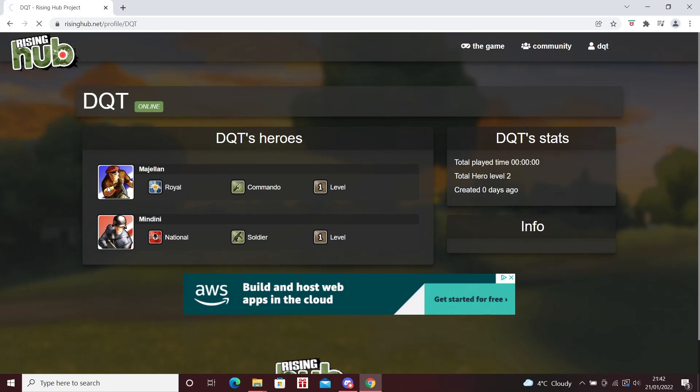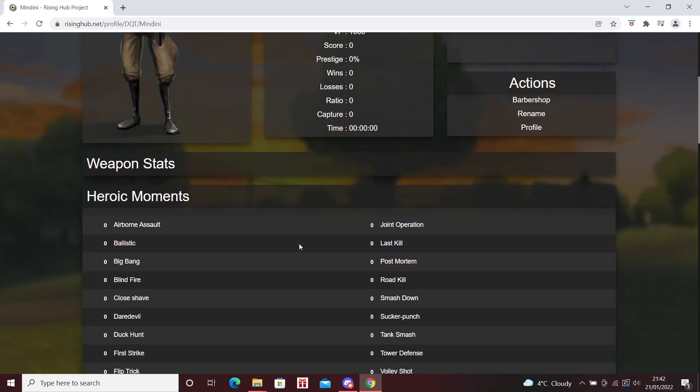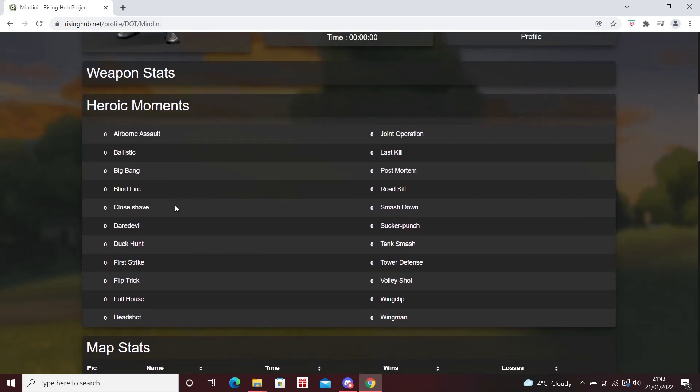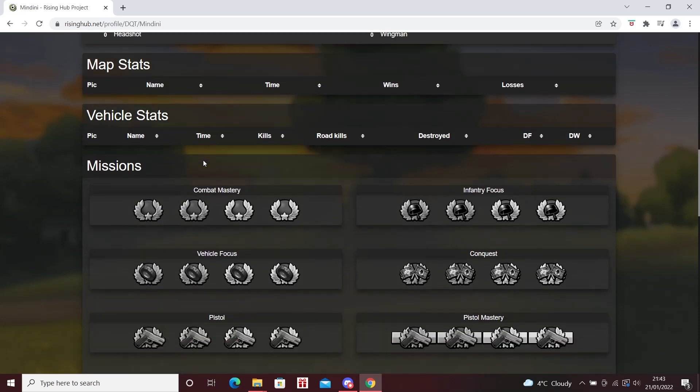Going to Heroes, you can see the two I've made — the Royal Commando and the National Soldier. If you click on them, there's nothing there yet, but everyone starts with a thousand VP which is quite nice. Once you're in the game and have played a few rounds, this will update and you'll be able to see various stats, equipment, abilities, heroic moments, maps played, and vehicles used.